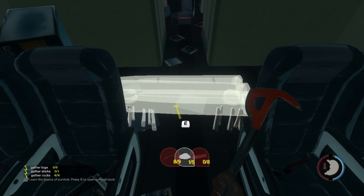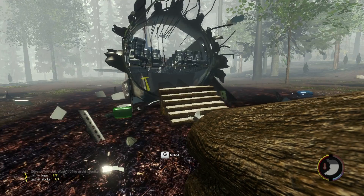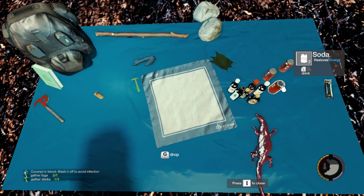You can place the materials in the guide one by one by pressing E. Once the guide is full, the shelter will be complete. You may notice as you sprint back and forth with materials, your max stamina will start to decrease. In this case, open your inventory by pressing I and click on one of the sodas from the plane to drink it.